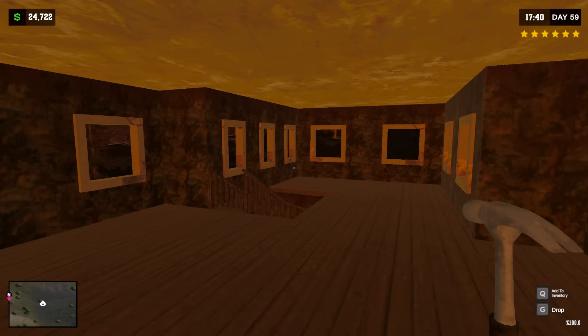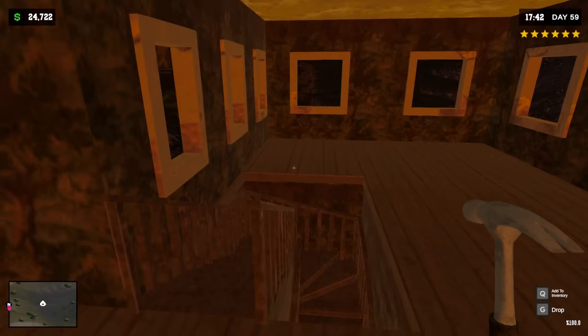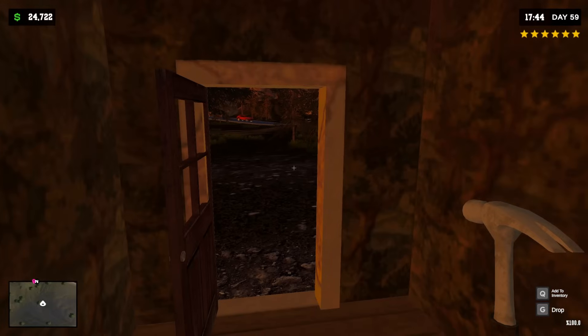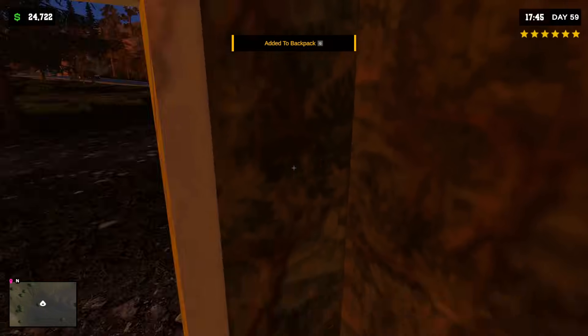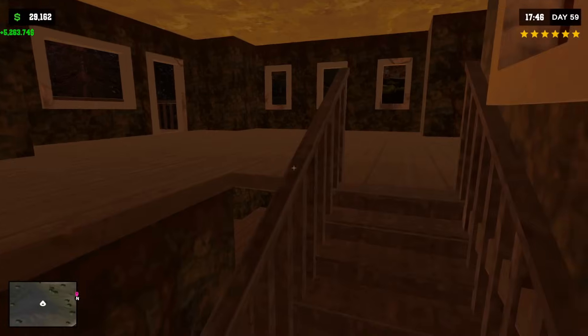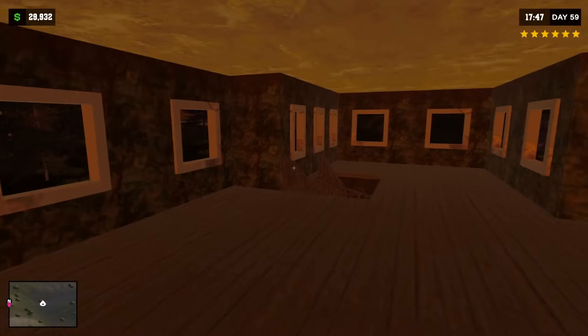I didn't design this. This is not Gooby's hotel. This came pre-built like this. I know it's ugly. Can we do something about this wallpaper? It looks disgusting in here. How does this even work? There's no rooms. It's just a square.